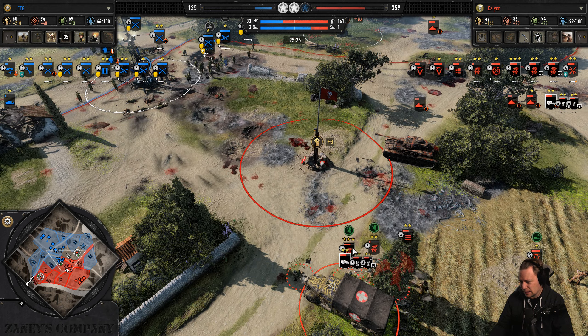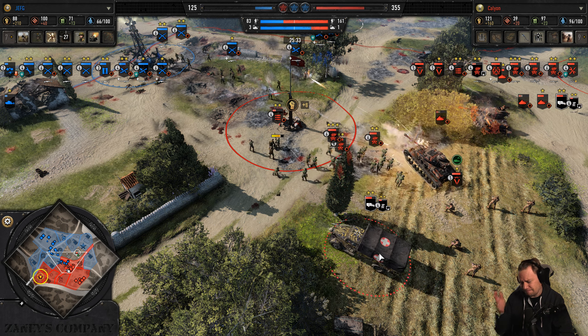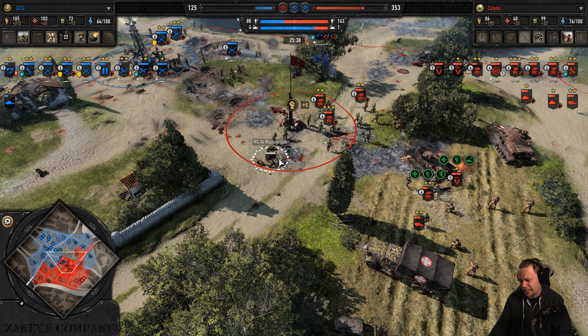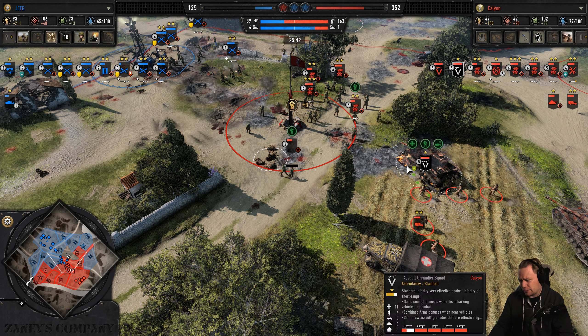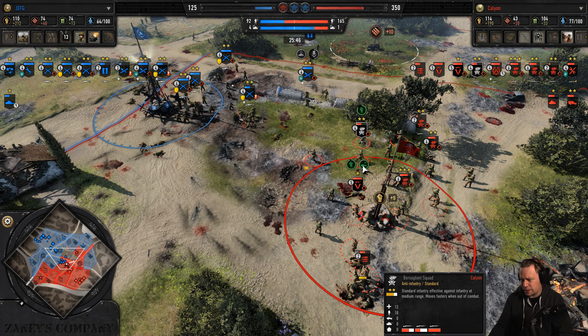Here comes another blob — these are not so expendable compared to the Ranger blob; you only pay munitions to call them in. Heal, heal, heal — no no no, don't go inside! I think he's trying to get some crew repairs in here. He immediately recruits it — he was probably trying to tell his assault grenadiers to repair the ambulance. He even lost a Panzer IV — that's a huge loss for Kalion.